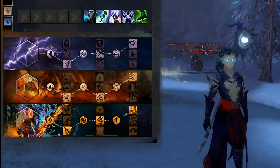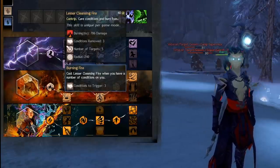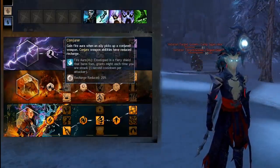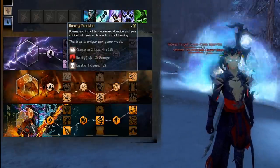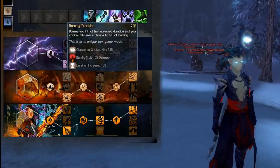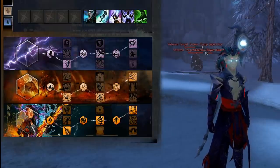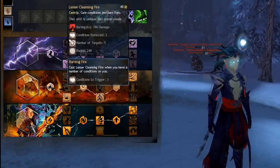Likewise in Fire. I take Lesser Cleansing Fire — that's the exception because it gives you a Condi Cleanse whenever you get three conditions on you. I don't take Conjure Weapons, and Burning Precision isn't really amazing because it's only one second of Burning, it's on crit, and it's on a five second ICD. So even though you have Pyromancer's Training, it's not going to give you that much.